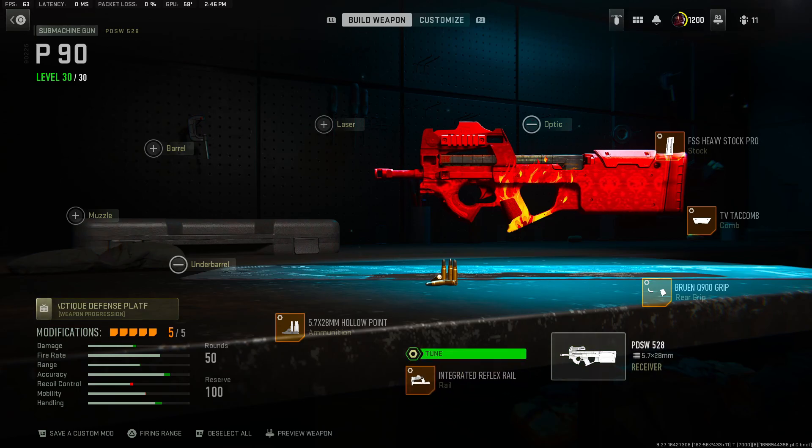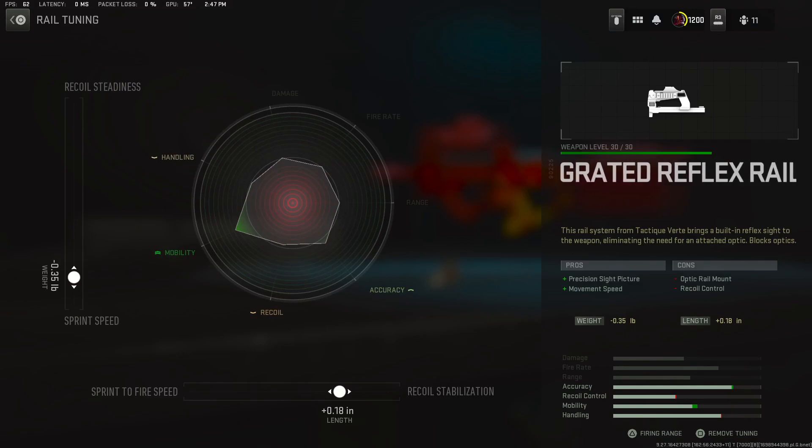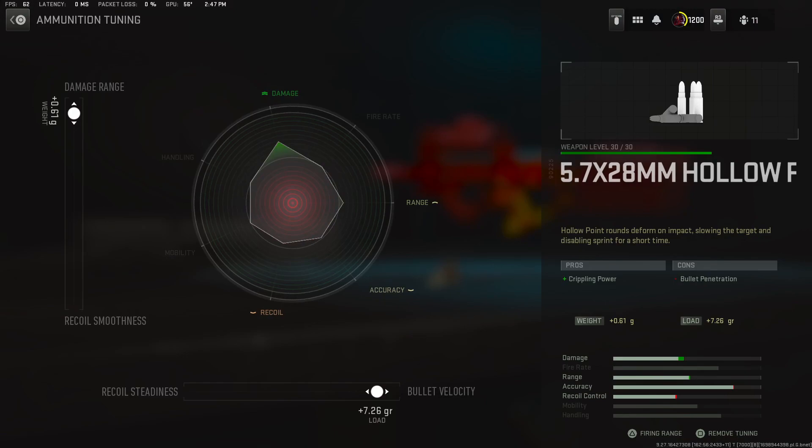For the rail, you can either take this off and use an optic or a laser, whatever you want, but we got this right now because we want the movement speed. The aim down sight and visual recoil for this gun is insane, so that's why I'm rocking this. We got negative 0.35 for the speed, then plus 1.18 for the recoil stabilization. Then we got the hollow point - damage range plus 0.61 and plus 7.26 for the bullet velocity.